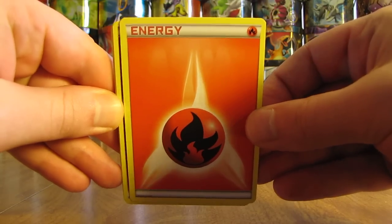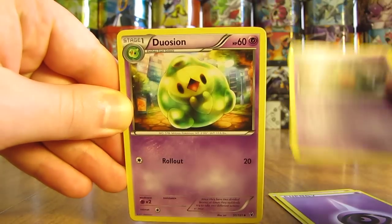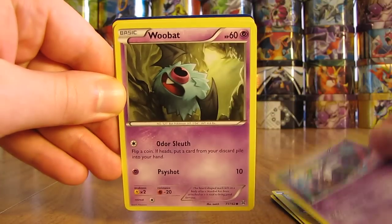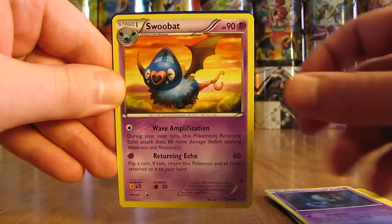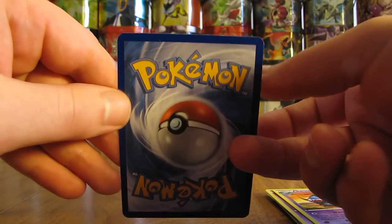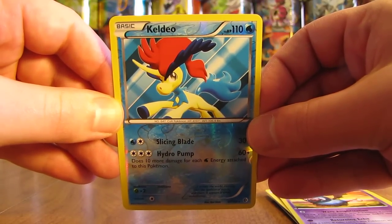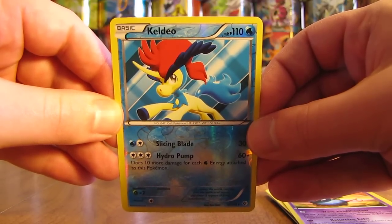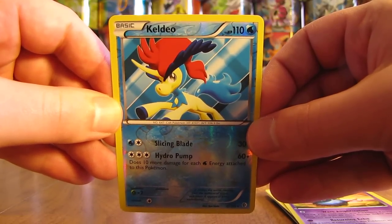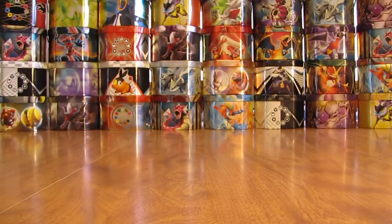First pack: just 10 random cards — Fire type energy, Psychic type, Garbodor, Duosion, Lampent, Stunfisk, Curlia, Woobat, Elgyem, and Swoobat. These are much cheaper than buying booster packs in stores, except you can't get ultra rares here, only a holo card. The holo card is a Keldeo from Boundaries Cross, a rare reverse holo. One down, four more to go.